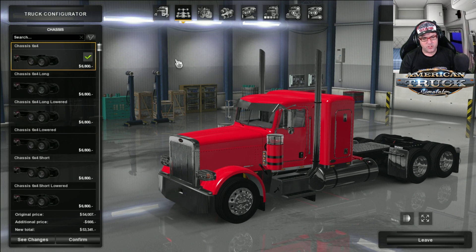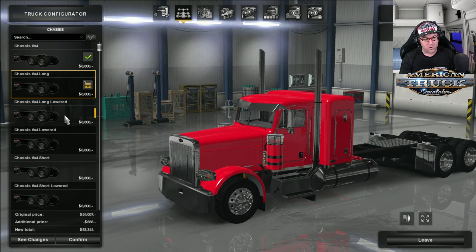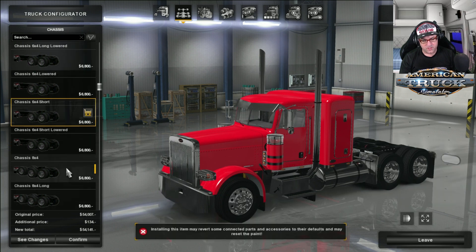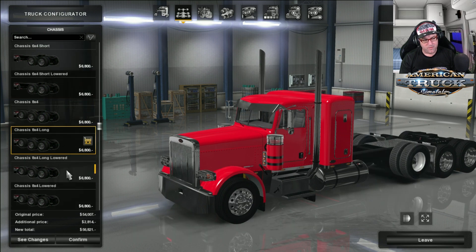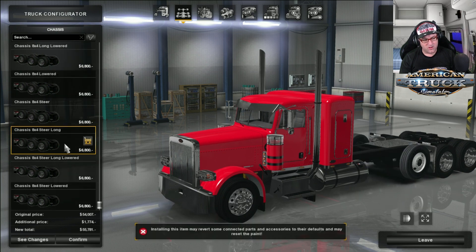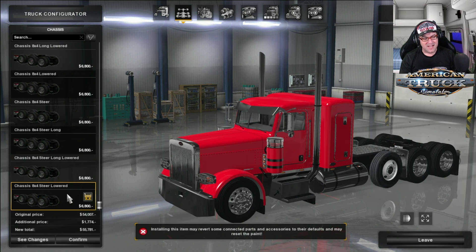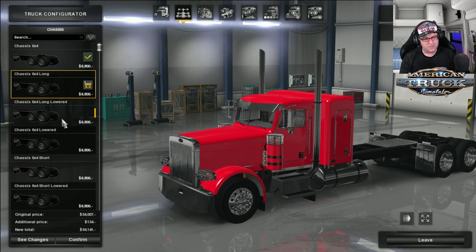Then we move over to the actual chassis. There's a ton of chassis to choose from: 6x4, 6x4 long, long and lowered, lowered, short, short lowered, 8x4, 8x4 long, 8x4 long lowered, lowered, steer, steer long, 8x4 steer long lowered, and 8x4 steer lowered. Wow, there's a fair few there to choose from — plenty to keep you amused for a long time to come.